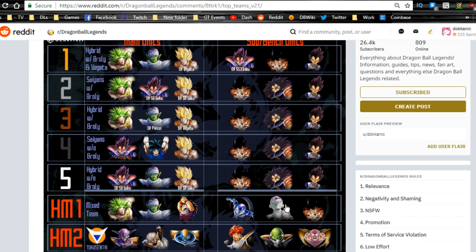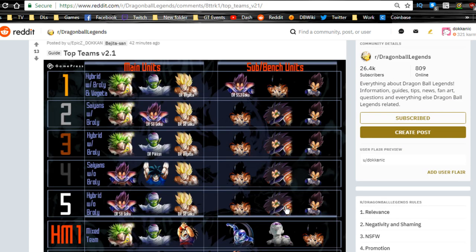I'm not going to talk specifically about equipment in this video — that's for another video — but make sure to stack equipment on all your main units. Every team runs different equipment, and when you run a different team you can reuse the equipment from another team, which will definitely benefit you for team building.